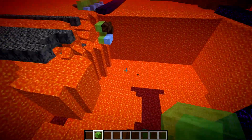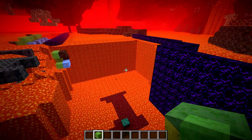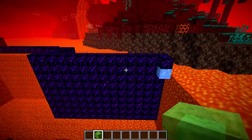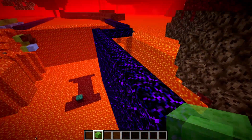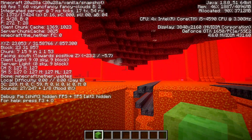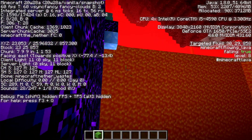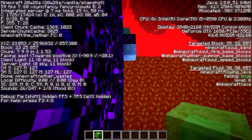I would do a fill command and clear out the whole space — filling in air from one corner down to the other corner — to get rid of all the lava. Then I would do another fill command to build up an obsidian wall. Then I'd turn on my F3 screen and see which way is southeast, since the machine will fill in that direction and also upwards when I clone it in.